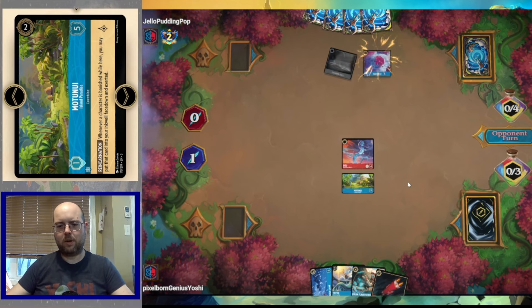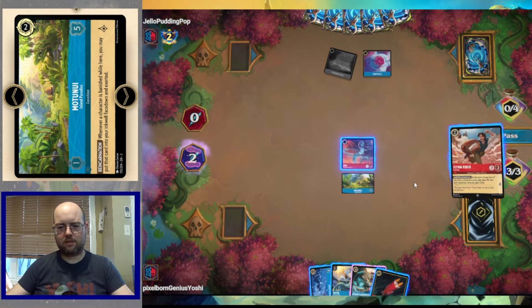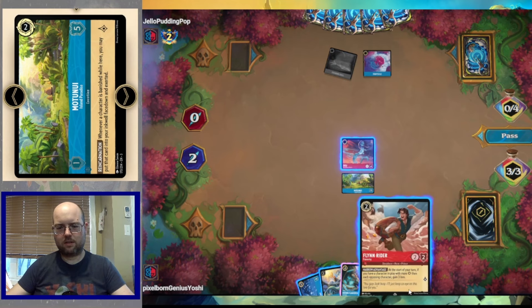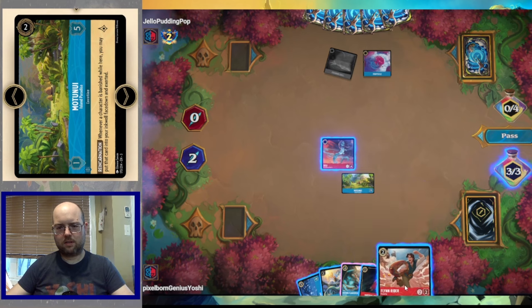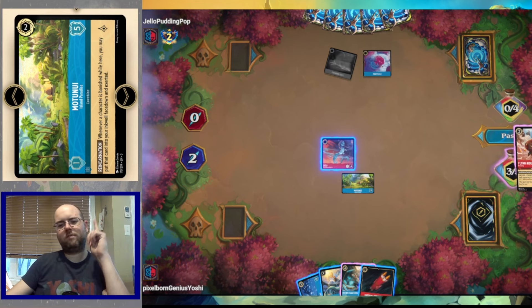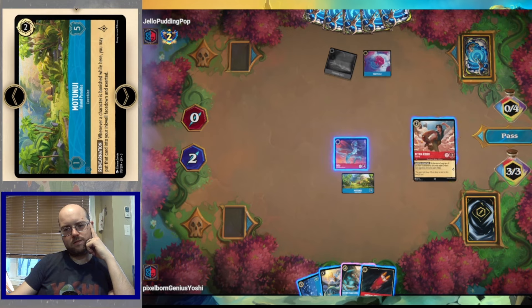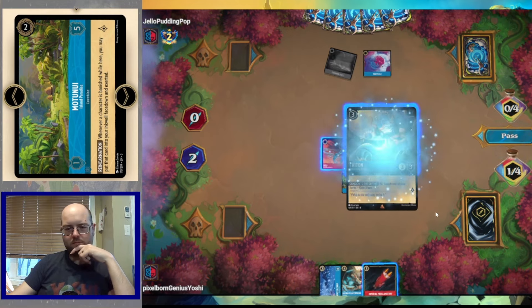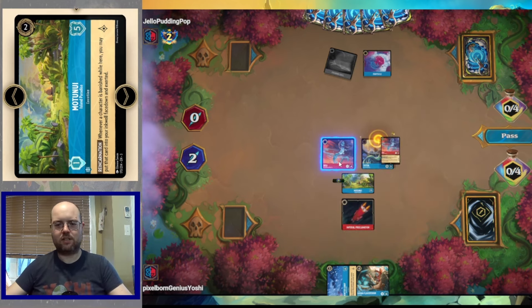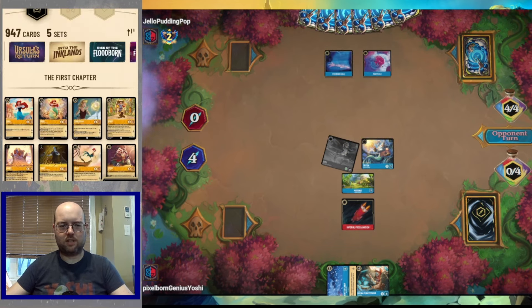The opponent plays Pure Proclamation. We ink one Flaversham for now and land slender Sisu as a high-powered quester applying some pressure. If we have to, we can ink Winter's Camp and go Triton plus Proclamation next turn, sending out Flaversham. The opponent just keeps inking — we have to be wary of Be Prepared. There's a threat on board. I kind of wish I could ink this Triton, but the lack of inkability is disturbing.